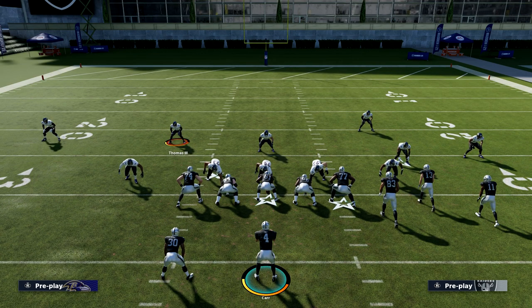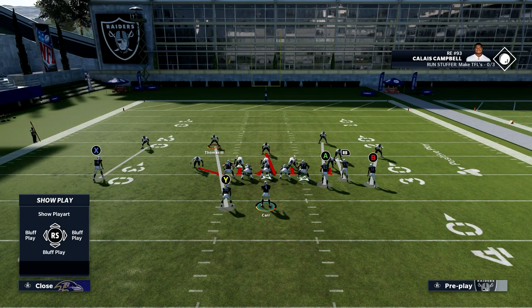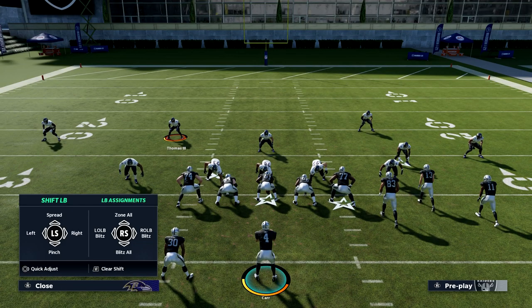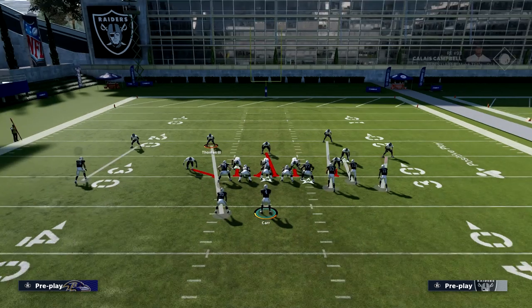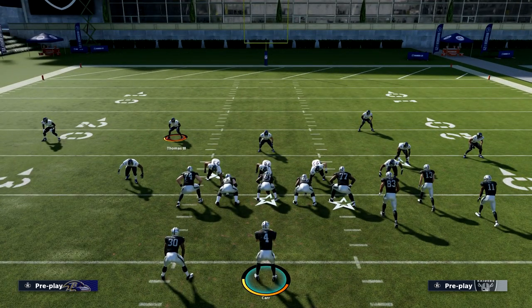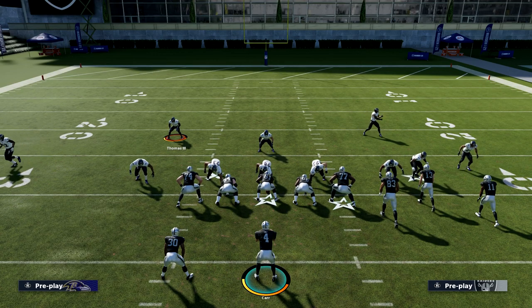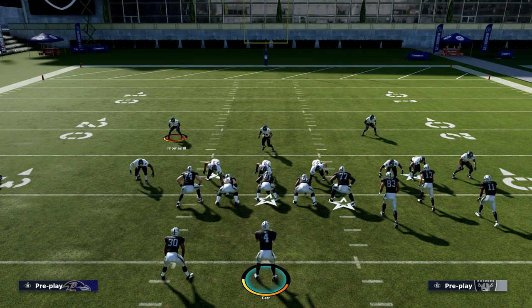First I'm going to look at the coverage defense, which is going to be a man-style coverage defense. What we're going to do first is blitz all of our linebackers — that's right on the D-pad and then down on the right stick. They're already blitzing, but when we globally blitz them like that, it's going to help us with the next step: we want to press the defense until this middle linebacker comes into the gap. To press your defense, it's Y or triangle and then down on the left stick. You just keep doing that over and over — press Y down, Y down — and he eventually moves into the gap. Usually on the second or third try he's going to go right there.